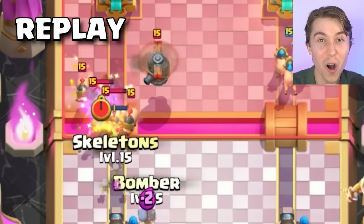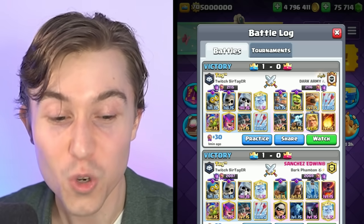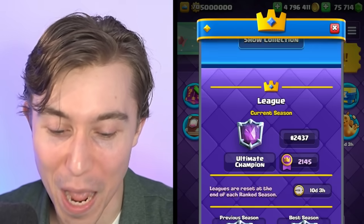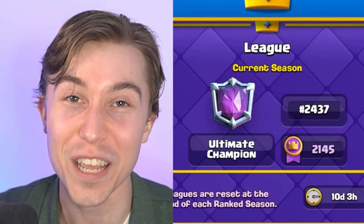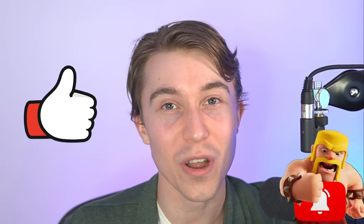That Demolisher bouncing back the Royal Hogs felt filthy. Five extremely easy wins in a row in the span of 24 minutes puts us all the way up to 2,400 in the world. Blast the like button, subscribe for more daily videos, and have an amazing rest of your day.